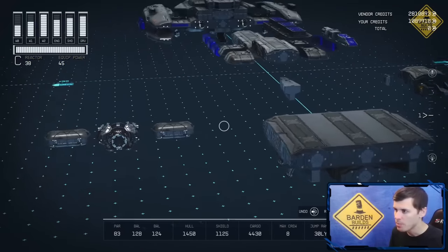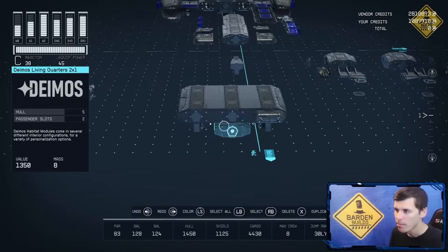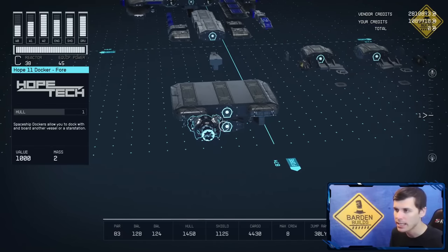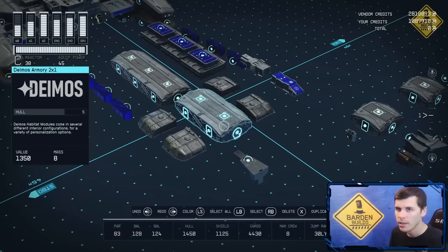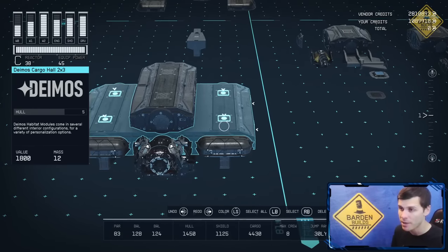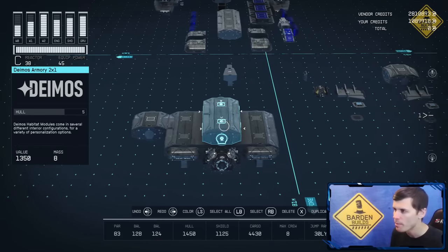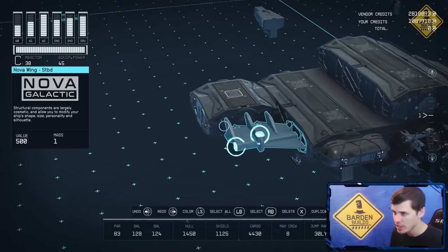Now at this point, I'm going to take these Hopetec nose pieces — throw one on each side for the front, one on the left and one on the right-hand side. Then right in the middle, you're going to take a Hopetec docker and connect it right there. From here, I'm going to take another Deimos 2x1 piece, throw that right on top of this 2x3 and center it up. We're then going to move on to the left side by placing a Deimos 1x1, and I'm going to be connecting a Nova wing right in front of it, so it connects to both of these parts.